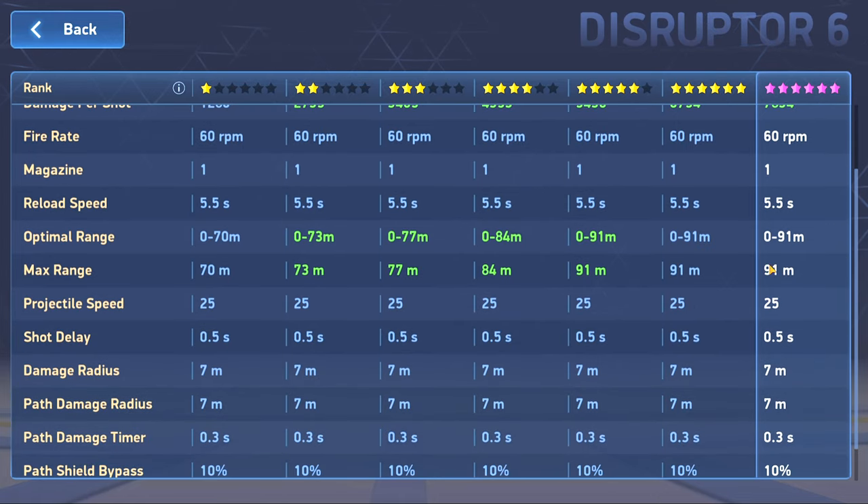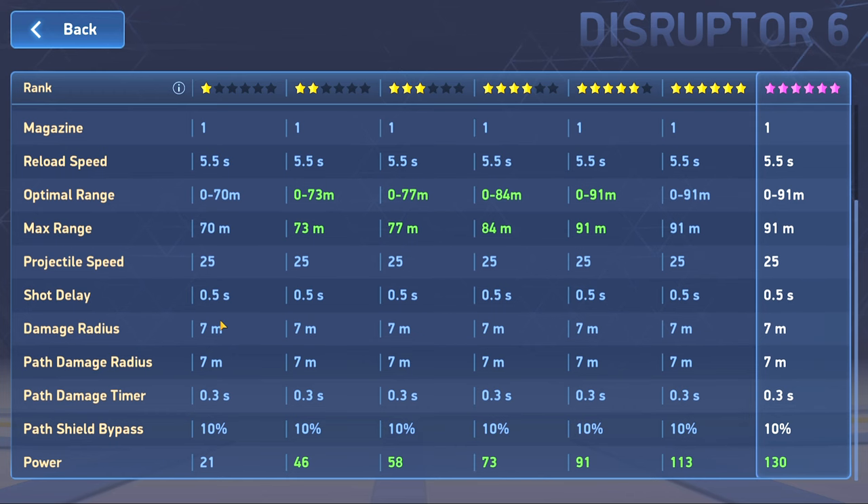All those negatives are offset by the path damage and damage radius, both set at seven meters. The splash damage on hit is familiar, but the path damage is the key mechanic: as this slow-moving orb travels through targets, anything in range of the path takes damage incrementally every 0.3 seconds. This means you can hit multiple targets or even a single target multiple times - some from the front, side, even the back as it travels through them depending on how you aim.